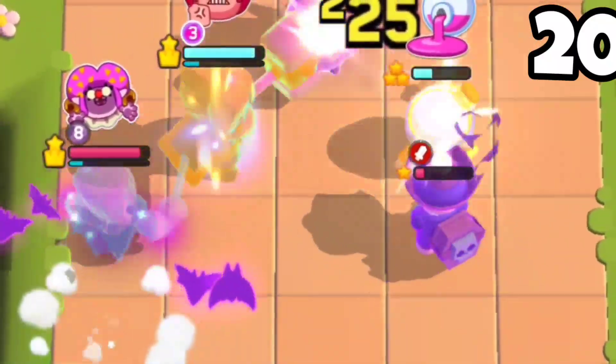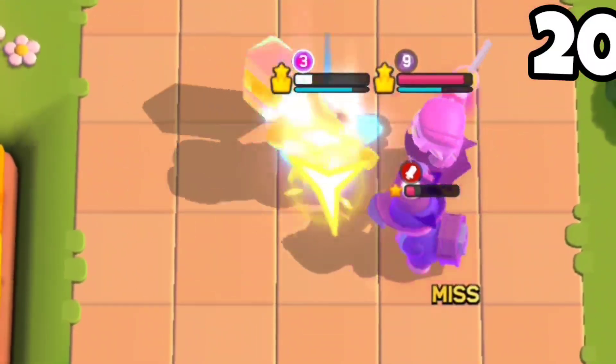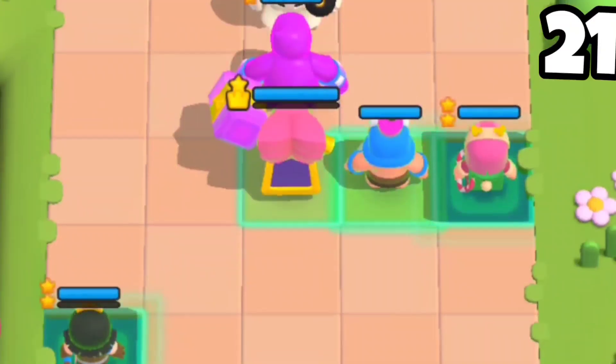Nature Bond is truly one of a kind — not only does she have two forms, but she's the only hero with two classes.